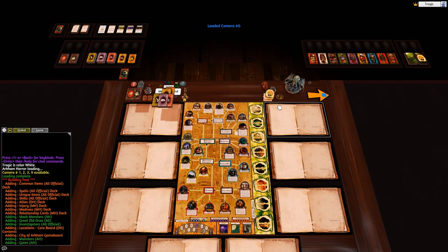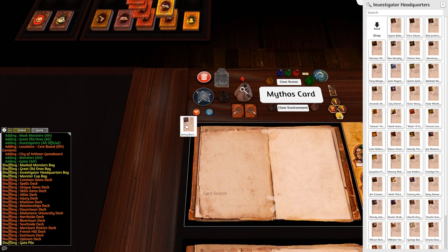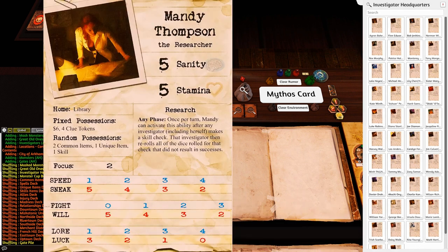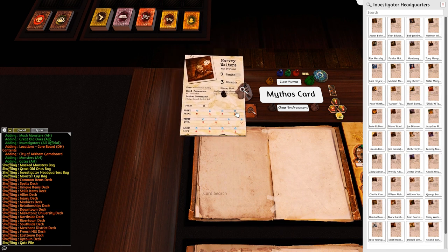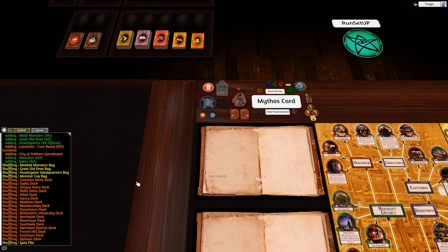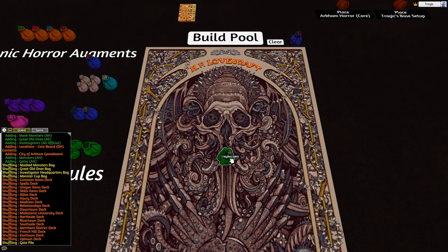Now we build the pool. I'm going to remove the investigators we already used from the last playthrough so we get fresh investigators with more variety. I'm also going to include the Miskatonic Horror mythos cards, which contain gate bursts and a number of other effects.